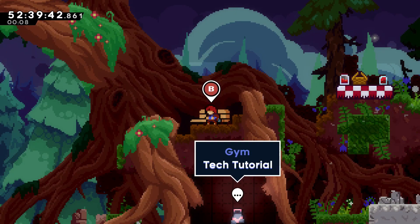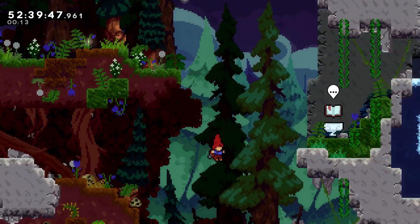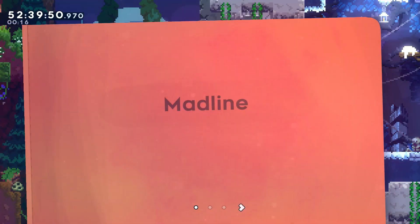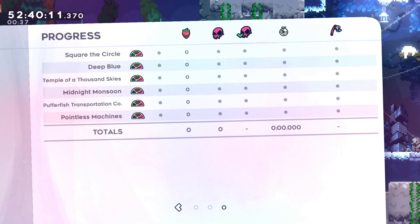This is not the start I expected — I expected a tester. Time to get used to the names of the levels: Sleeping Under Stars, Frosted Fragments, Fifth Dimension, Low-G Botany, Sea of Silk, Vertical Heat, Girl Honey Seed, Ink Infiltration, Supernautica, The Tower, Construction Conundrum, Square the Circle, Deep Blue, Temple of a Thousand Skies, Midnight Monsoon, Overfish, Transportation Company, Pointless Machines.